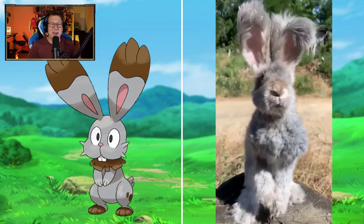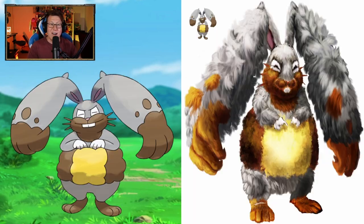Bunnelby is so cute! Look how fluffy it is! I've never thought of Bunnelby to be that fluffy. That must be a specific kind of rabbit — very fluffy. I love that. Continuing to be fluffy as it evolves — I'm loving the details with the hands on the ears as well. I've always thought that's a really cool thing about Diggersby. Very fluffy, very cool, though it has very tiny little arms.